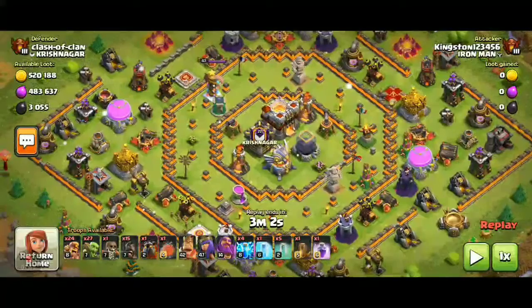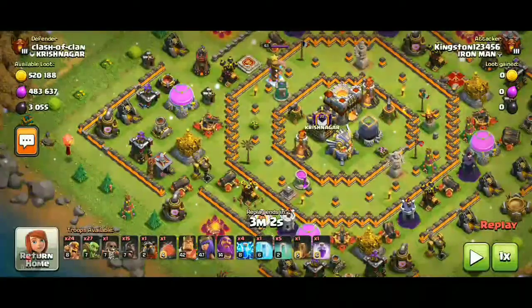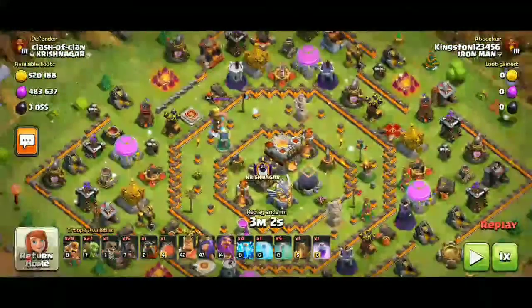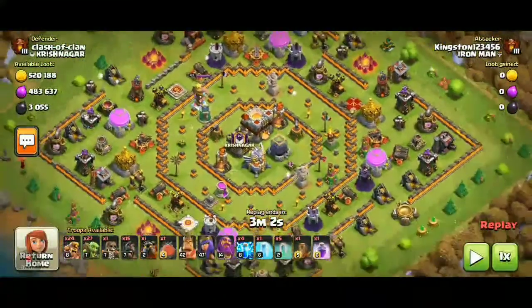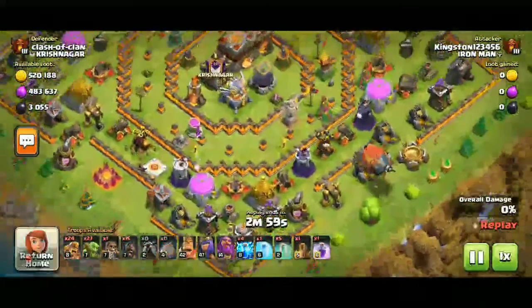What I'm going to do is take out the full compartment. Sometimes you may not get the infernos, so I brought one extra lightning and one to take out the inferno. If you also get the inferno, you can use lightning on wizard towers to get rid of them. This helps super barbarians and super goblins move faster.